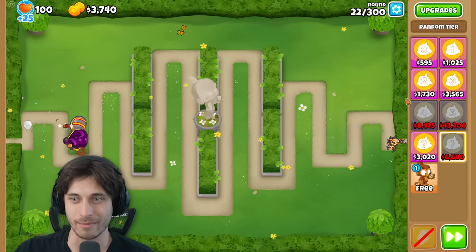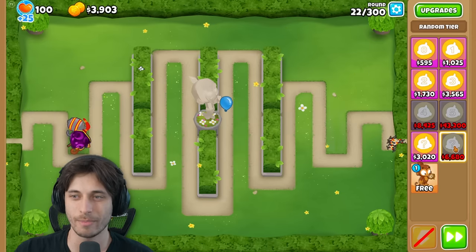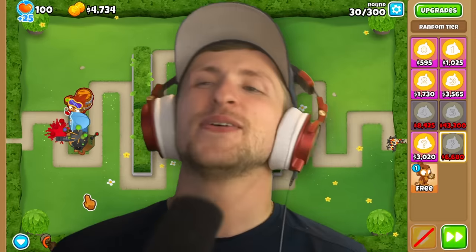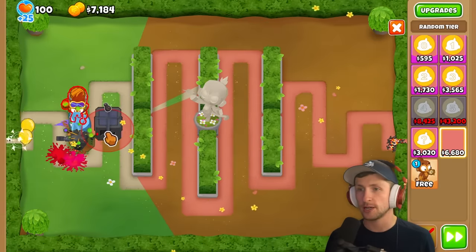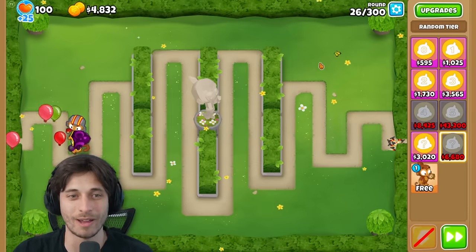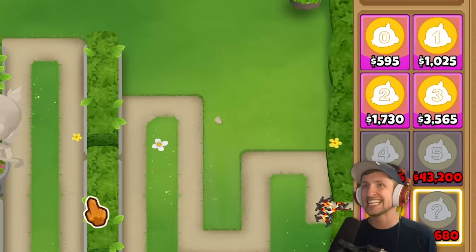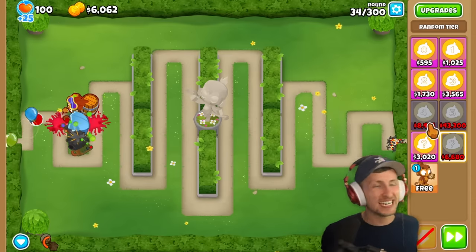Things are getting more intense. The narrator lets one balloon by while saving for the $6K tier. They go for another random tier and get a Fast Reload Mortar Monkey - immediately sold. The cheap tier seems to be giving better results than the expensive one.